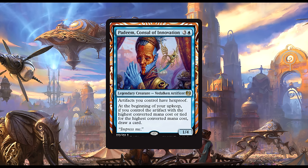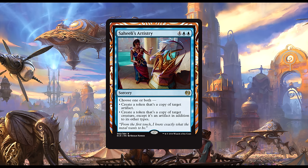Padeem, Consul of Innovation: one blue and three generic for a 1/4 legendary Vedalken Artificer. Artifacts you control have hexproof, and at the beginning of your upkeep, if you control the artifact with the highest converted mana cost (or tied for highest), draw a card. I'm not completely sold on this guy for constructed, but I had him in a sealed pool and he was very good there. Removal is much more dependable in constructed, and it's pretty easy to just off him and worry about the artifacts he's protecting later. Still, it could turn out he provides enough value and sees play — I can't help but feel he's just a bit too clunky, though.